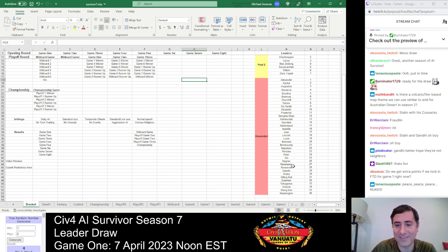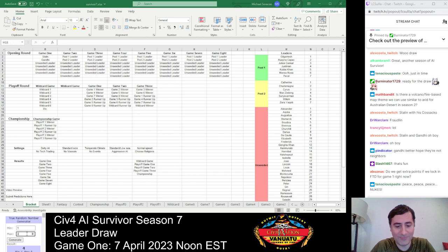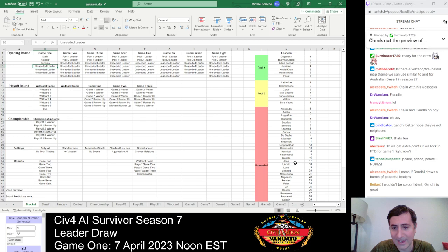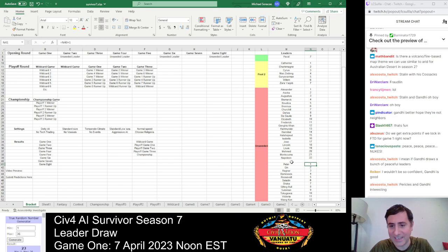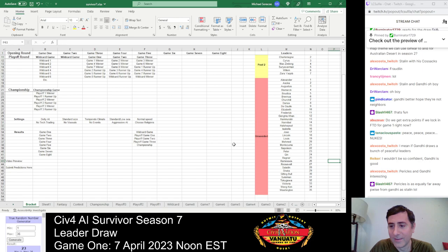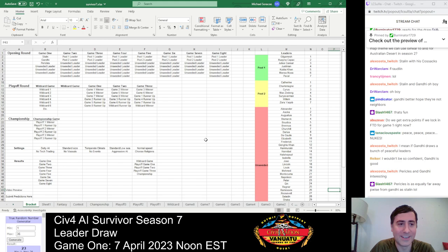Now we've got to draw four unseated leaders into Game 1. Number 23 — we've drawn Pericles. This is good news for Gandhi; drawing another high peace weight leader is good news for Team Gandhi. Pericles is another very pacifistic leader who likes to chase cultural victories. Pericles is peace weight 6 — equally far from Gandhi at 10 as from Stalin at 2.